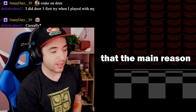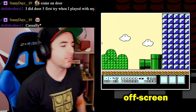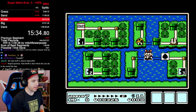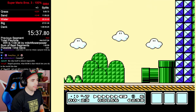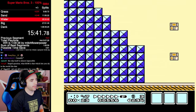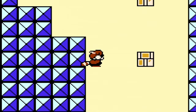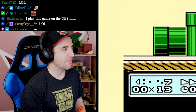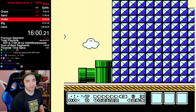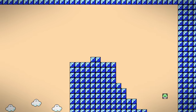Honestly, I would like to say that the main reason why 7-4 is impossible is because we can't see off screen, but that's not even what it is. So the TAS equips a P-Wing here and flies up. You have to jump up here, run and get the perfect amount of speed, but they put these weird tiles up top here that you can't see.